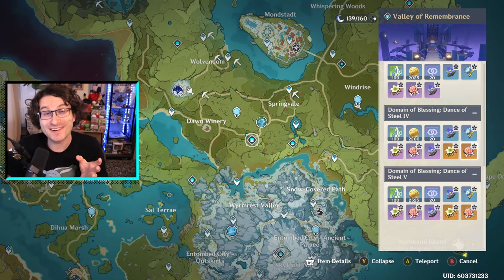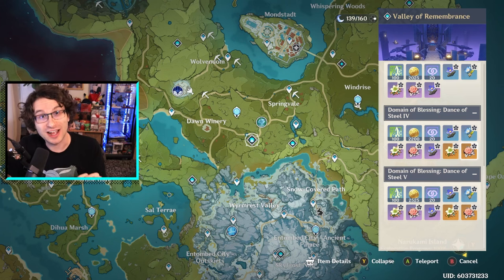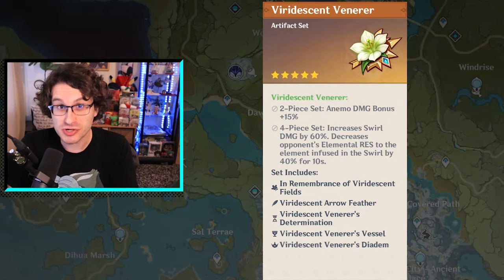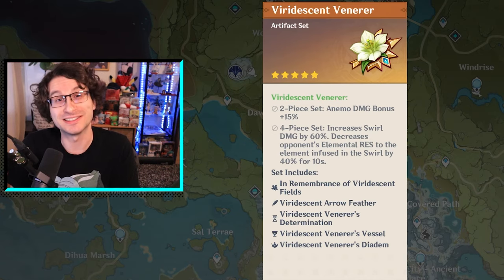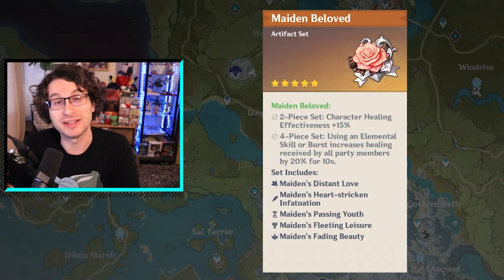You get artifacts by farming artifact domains, like this one right here. Each artifact domain is going to have two different artifact sets in it. Like this one has the Viridescent Venerer, one of the best artifact sets in the game — it makes Anemo characters as broken as they are. And then it also has Maiden Beloved, which is the set that helps out healers.